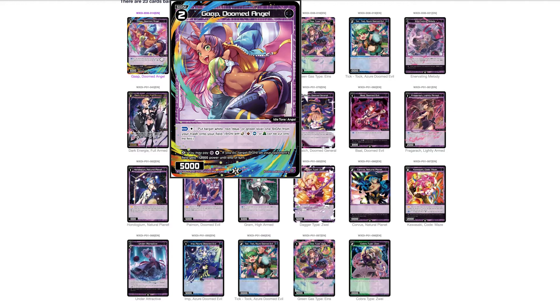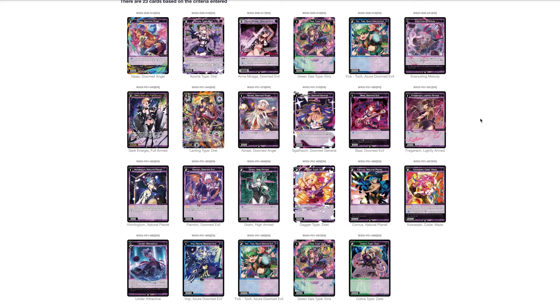It has a pretty okay Lifeburst ability: pay black, colorless — target signi on your opponent's field gets negative 12,000 power or less. It's 5000 power. It has the angel subtype which is okay, but it requires you to be playing more than just black, specifically non-black level ones. I'd call it somewhere between barely playable and playable. It gets worse over time if you're not playing angel decks.